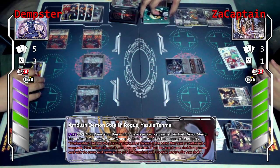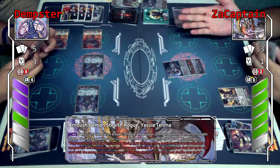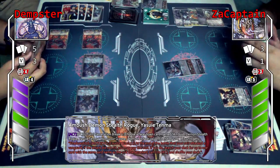When one of my units attacks the vanguard, at the end of the battle, if one of my units attacks the vanguard and the attack did not hit, I can pay the cost — which is counter plus one. If I do, search my deck for one copy of the unit and call it to a rear guard circle.